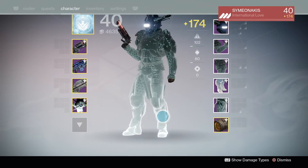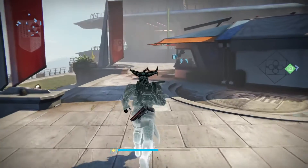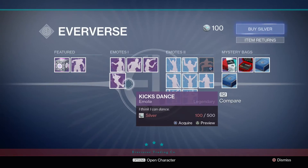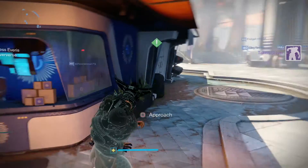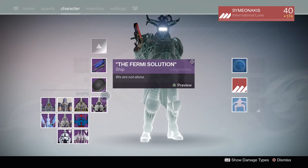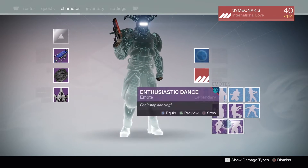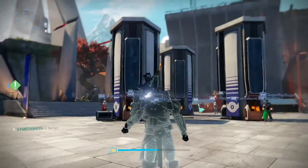We've got the full Titan gear, we can now get the emote — let's see if I can equip it for the Titan. Fantastic, let's go and put that on straight away. Where is it — over here? All right, that's pretty cool.